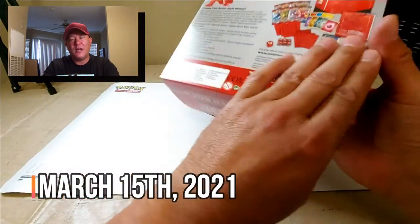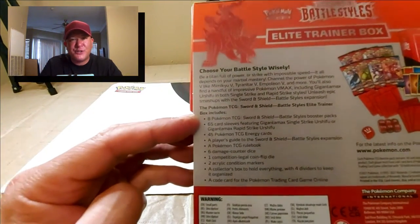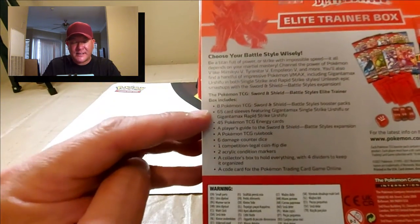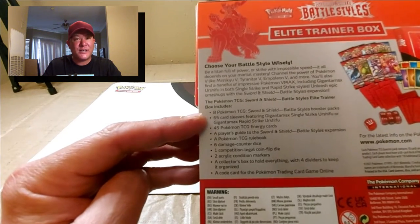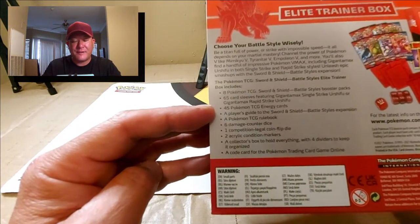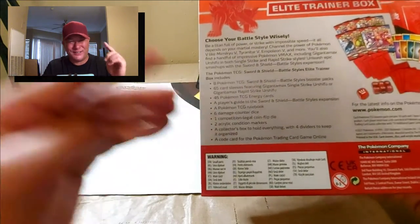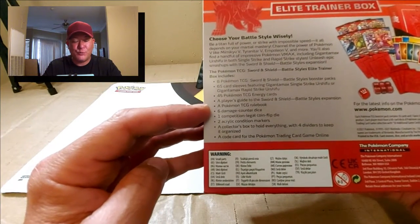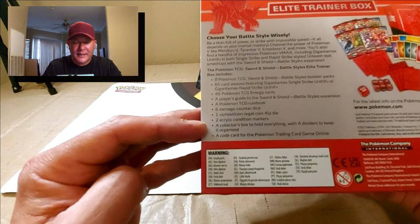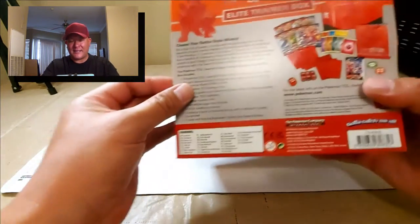Let's look at the back and see what it entails. You've got eight Pokémon TCG Sword and Shield expansion packs of Battle Styles — so it's not coming with the 10 like the Shining Fates. It comes with 65 card sleeves featuring Gigantamax Single Strike Urshifu and Gigantamax Rapid Strike Urshifu, 45 Pokémon TCG energy cards, a player's guide to the Sword and Shield Battle Styles expansion, a Pokémon TCG rulebook, six damage counter dice, one competition-legal coin flip die, two acrylic condition markers, a collector's box with four dividers, and a code card for the Pokémon TCG Online.